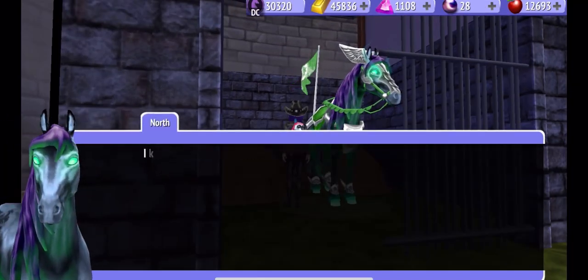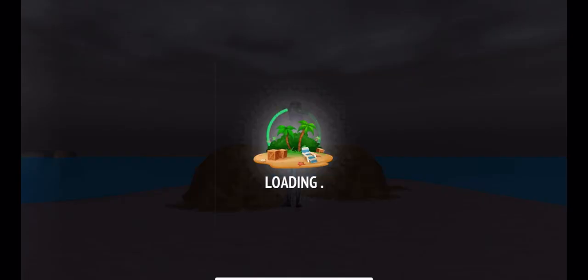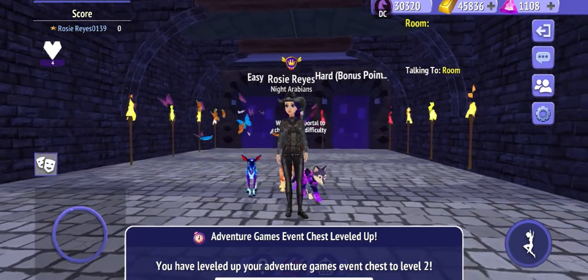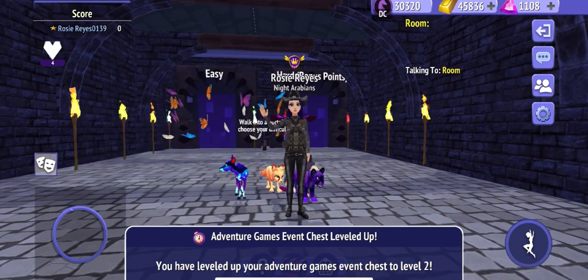Now go back up here — you're at North and the gate just automatically opens. Talk to him and you've finished the game. I hope this helps you finish Danger Maze and find your way through it. My chest is already level two — I leveled it up to level one in the game and when I finished I got level two. Bye!